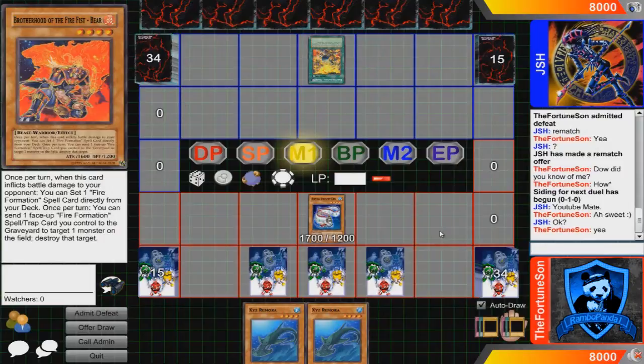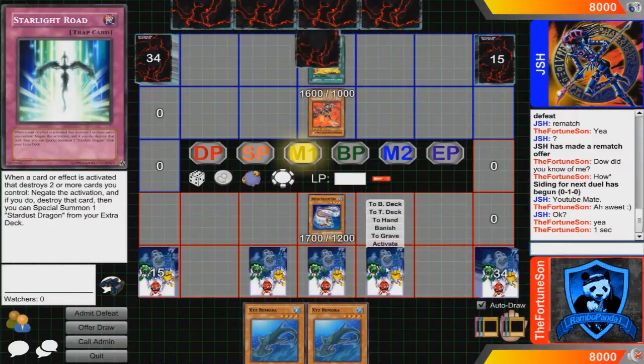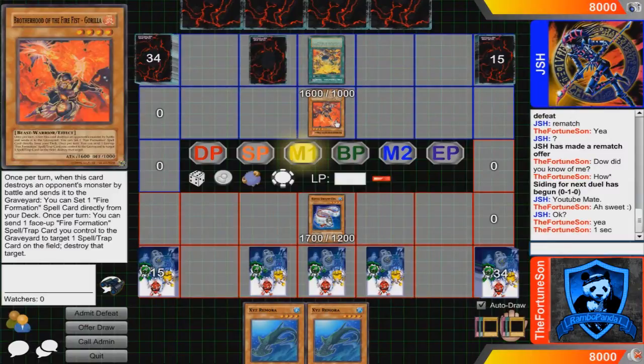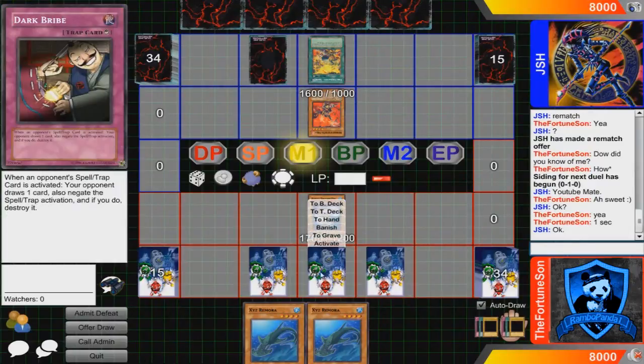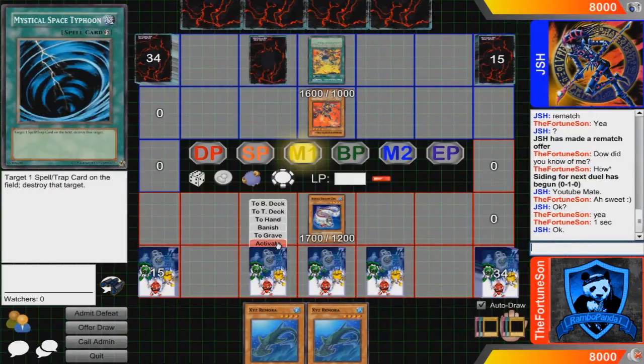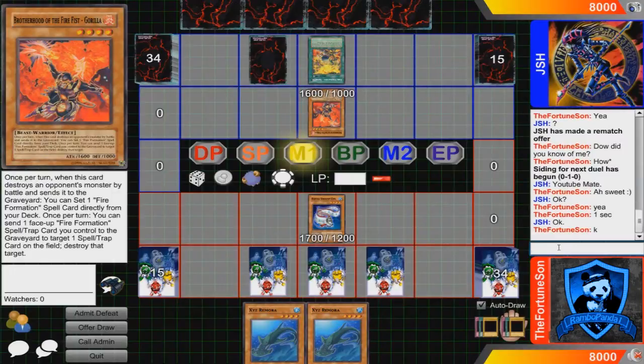The other 3 main monsters of this deck are 3 XYZ Remoras. You can special summon this card from your hand by detaching 2 XYZ materials from a monster you control. When you do, you can target 2 level 4 fish type monsters in your graveyard and special summon those targets in face up defense position. Their effects are negated and they cannot change their battle positions or attack. Also, they cannot be used as XYZ materials except for the XYZ summon of a water monster. I'll be covering all the tactics at the end of the video so definitely stay to the end for those.